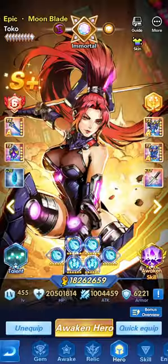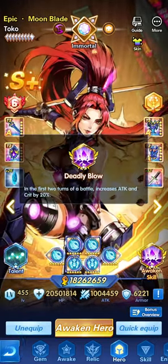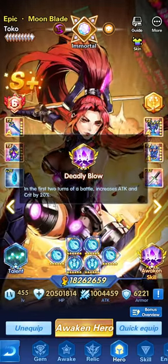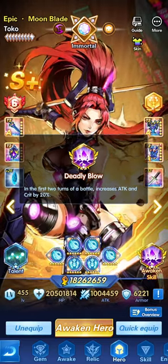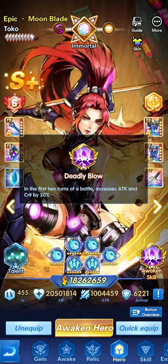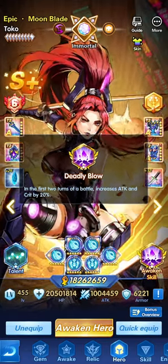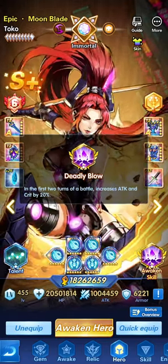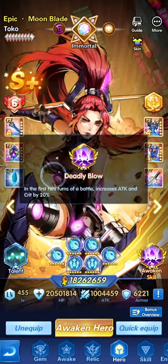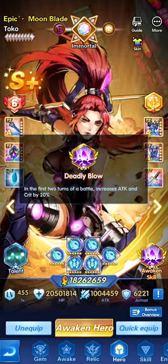Upgrading is very simple — you just need the required materials and you're good to go. Moving on to awakening: awakening the skill and awakening the hero to immortal. For Toku, the awakened skill is an addition called Deadly Blow — in the first two turns of a battle, it increases attack and critical by 20 percent, helping cause more damage and easier landing of criticals, which drags with it the pursuit and follow-up pursuit, ending battles faster.